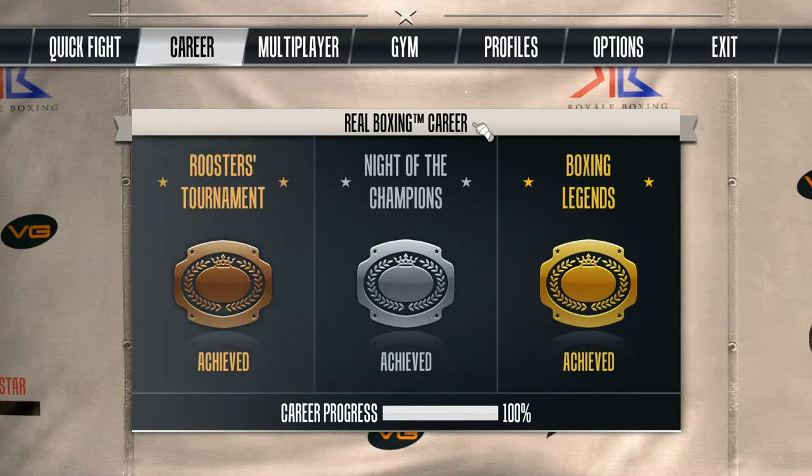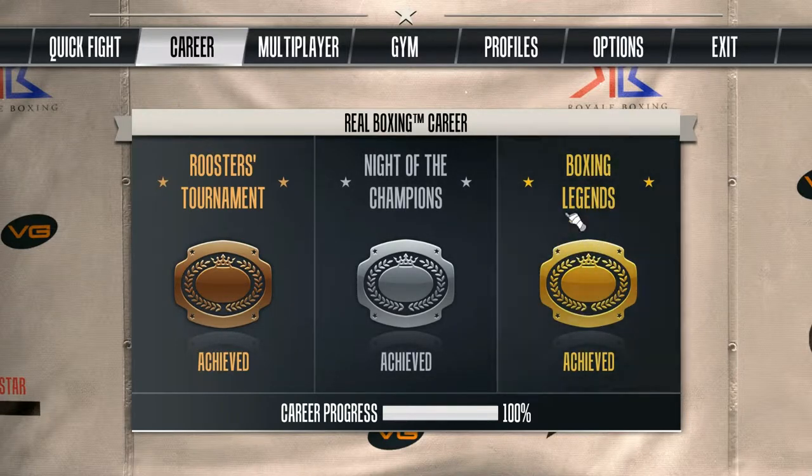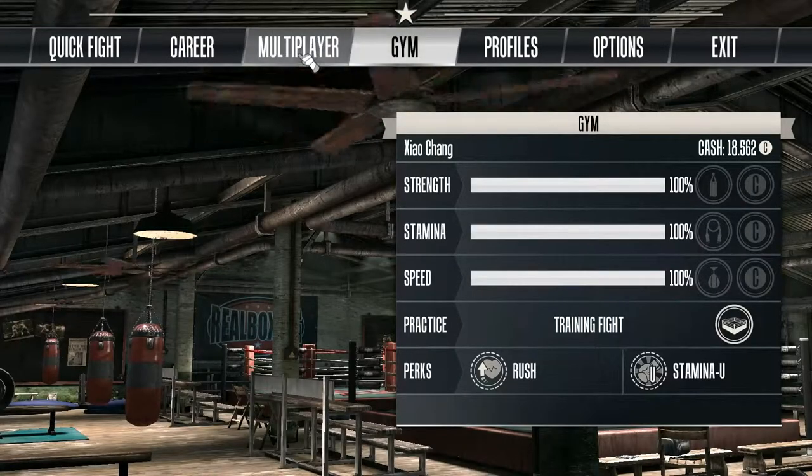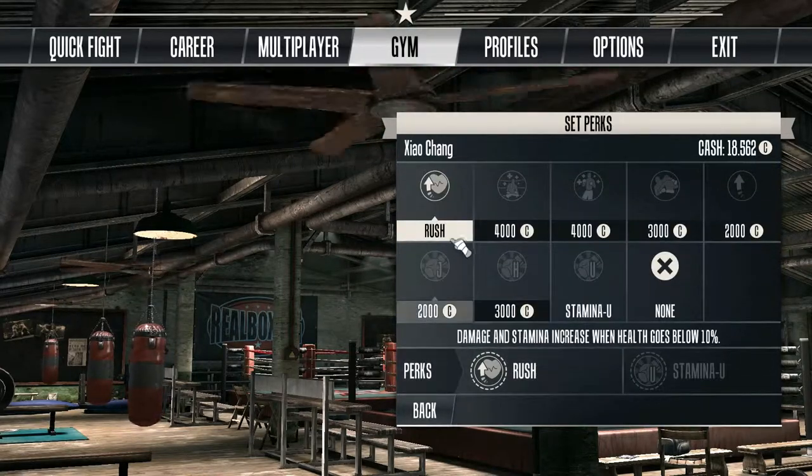There is the career mode: Real Boxing career, Rear Roosters tournament, Night of the Champions, Boxing Legends. When you hover over Boxing Legends nothing happens, so you have to scroll down a little bit. Since I've already achieved all three, I'll show a quick fight. There is also multiplayer where you can play with other players, and here is the gym.